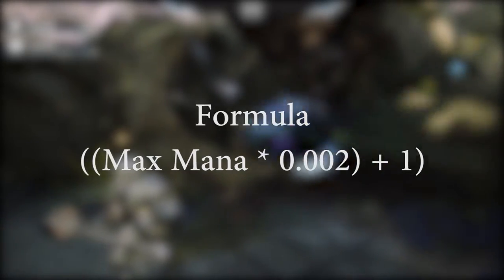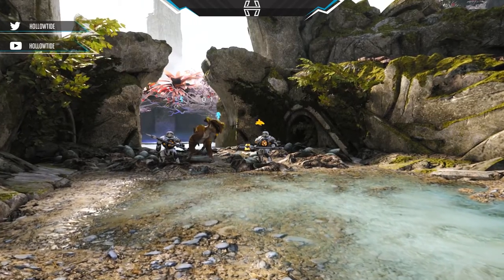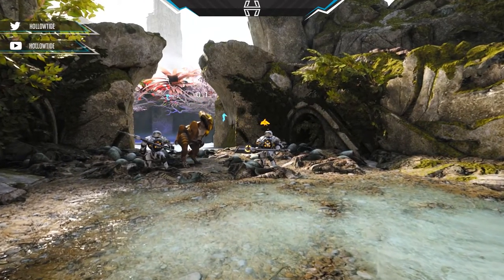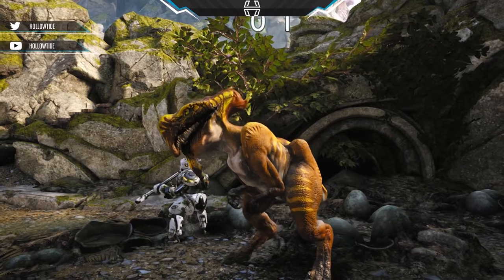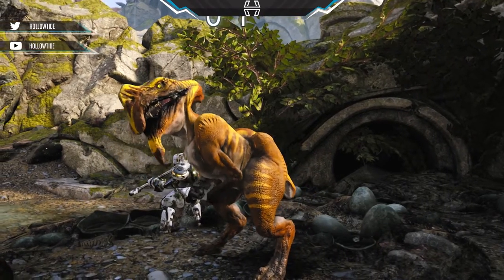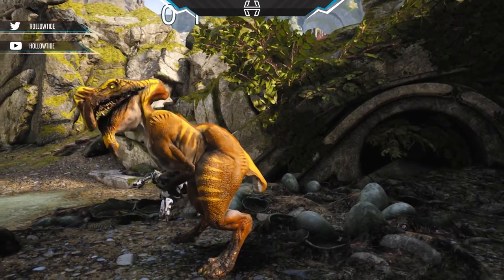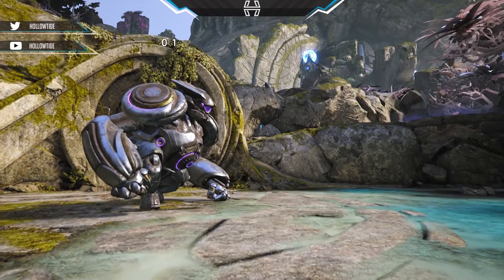The next camp is the black buff camp, which is honestly one of the more important camps on the map. It gives the wielder extra damage per second to structures — basically a burn — about 750 damage over five seconds. It does not stack but will refresh each time you hit a structure, and it lasts for three minutes.